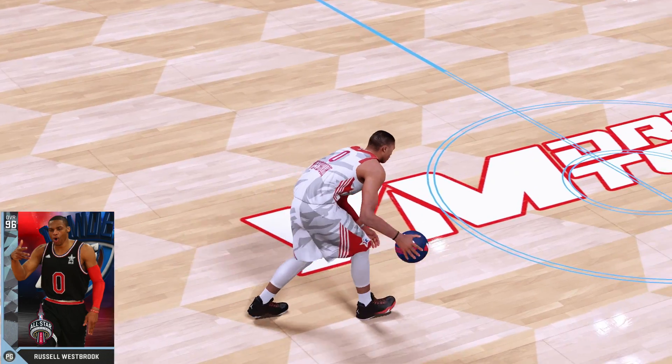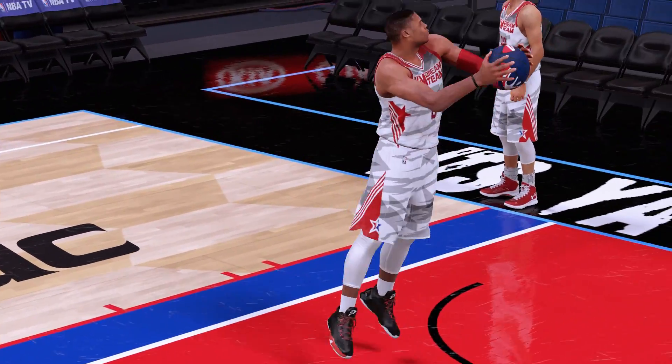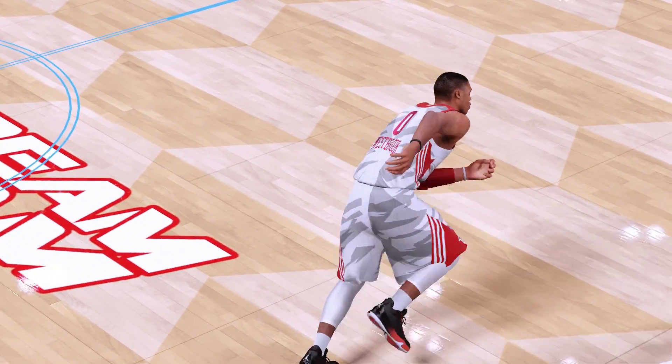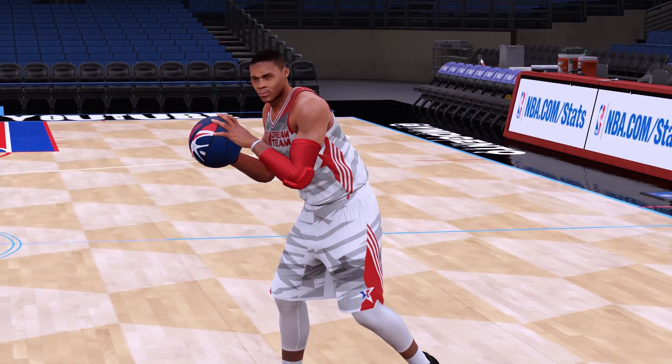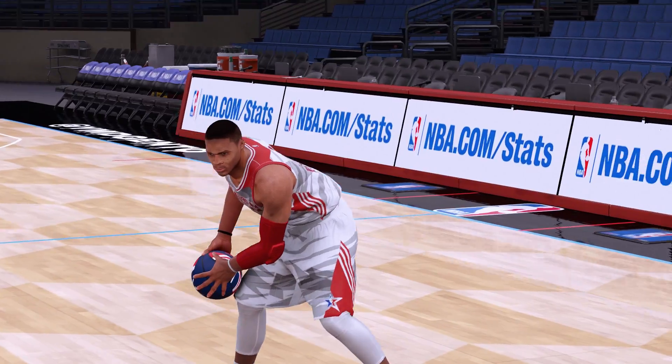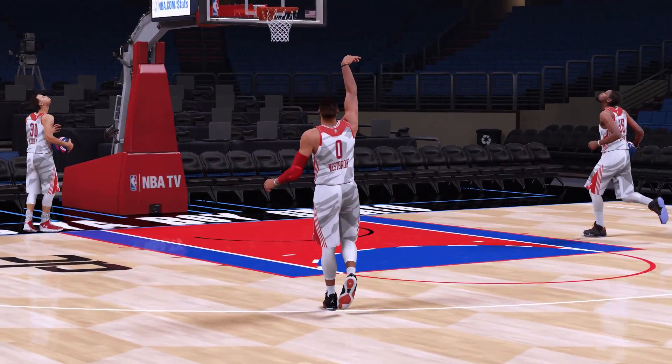Are you ready for the starting lineup? Starting with some familiar faces — the backcourt: All-Star Russell Westbrook. This card right here I was excited to get my hands on because he could do it all. The only other card I could think about replacing him would be All-Star Magic Johnson.